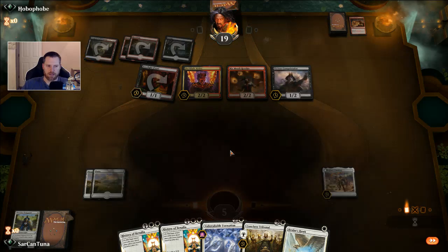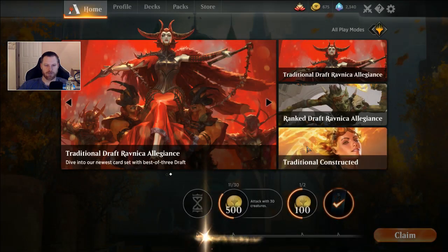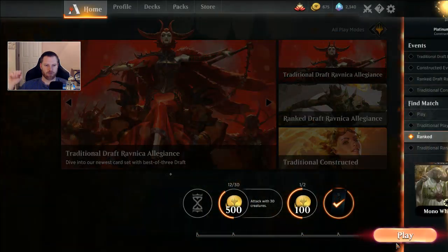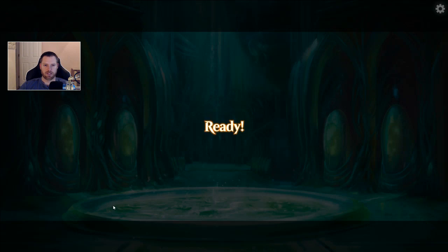Got kind of hosed on the draw that game. And that happens — you start to think how can this deck have a 60% win ratio according to MTG Arena Pro, but you know what? You go on win streaks and then sometimes you get hosed. That is what we call life.